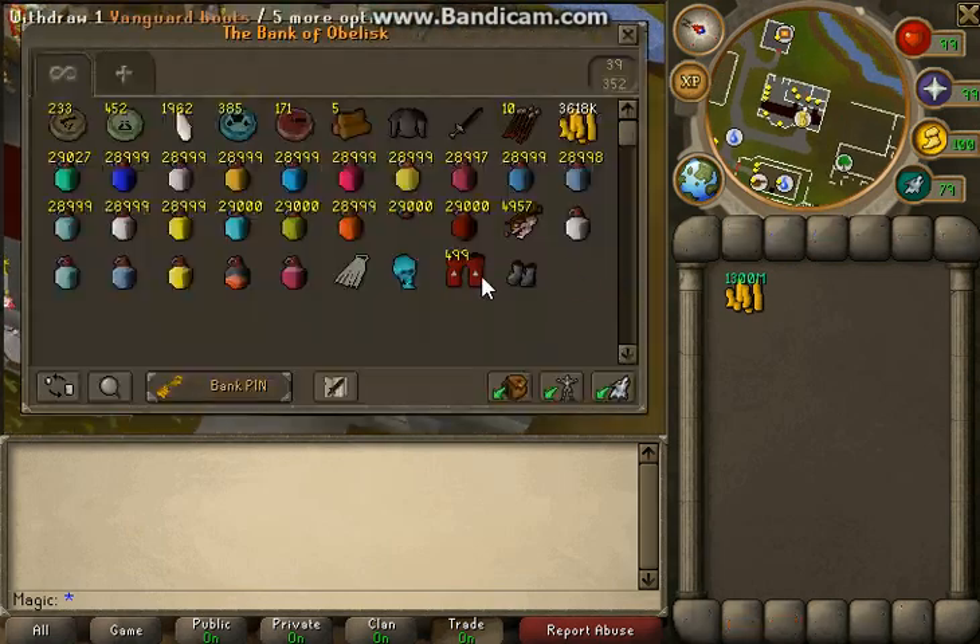No need to worry about what you're going to spend your money on; you can always store it if you want. As you can see I spawned all this stuff in here, but the good thing is admins can't trade or drop items, so it'll keep the economy stable.